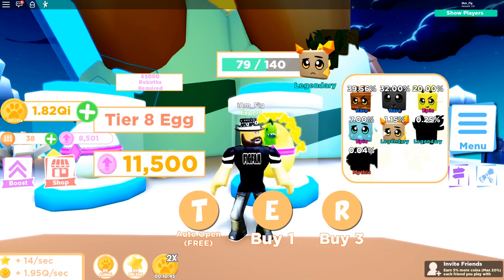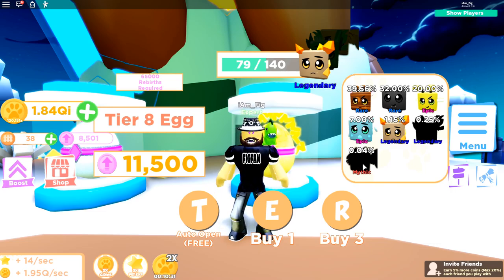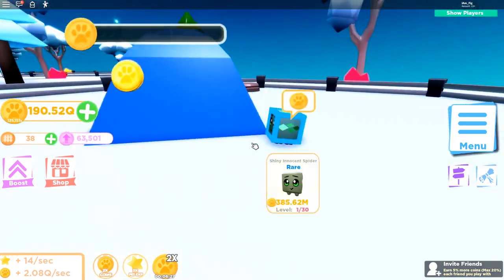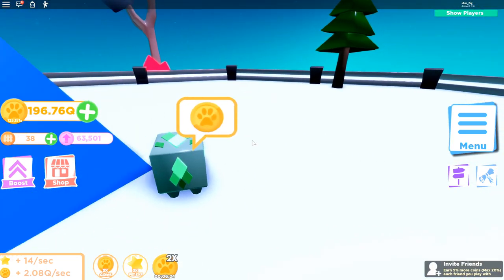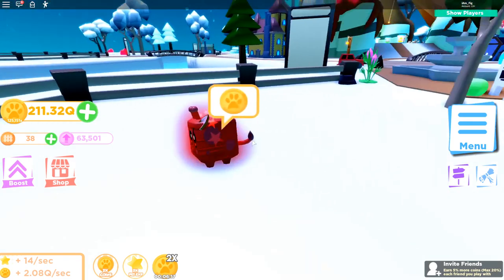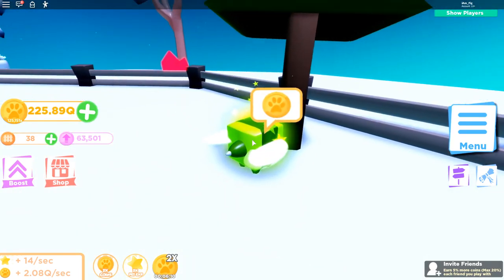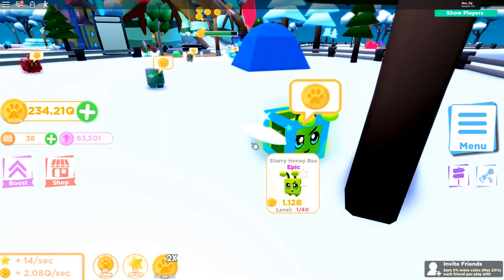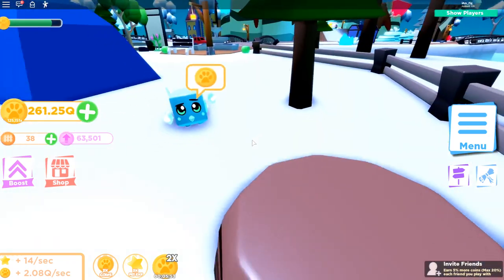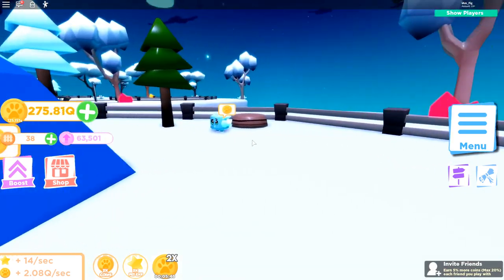I spent almost a million rebirth tokens and only got those pets — I didn't get the last legendary or the mythic, so those will take more grinding. Back at the ranch, checking them out: the shiny Innocent Spider looks decent, the legendary Sunstone Golem looks pretty cool, the Starry Timber Giraffe, the Starry Honeybee with wings, and the Dreaming Owl. Not bad overall for tier 8 eggs.